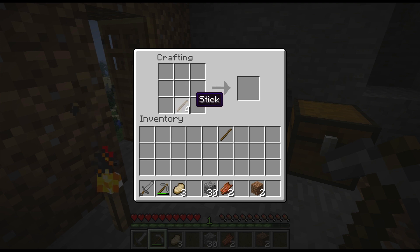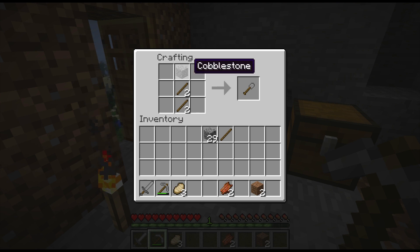One thing I didn't tell you guys is — if you have a stack and you want to split it and put it in another crafting spot, you can just right-click and it will split the stack in half, and you can place it down somewhere else. So we're going to do that, and we're going to put one cobblestone there for a shovel. So we have a stone shovel now.